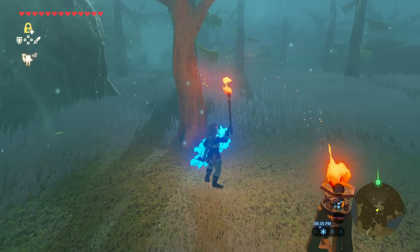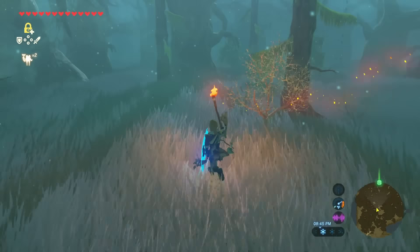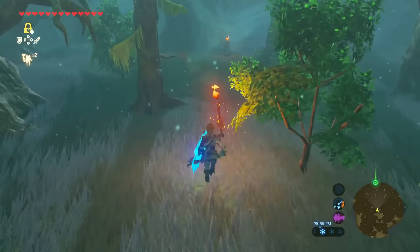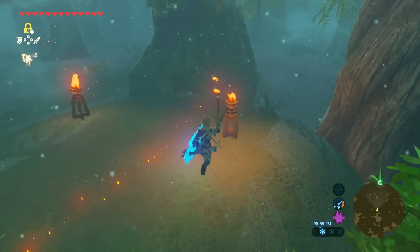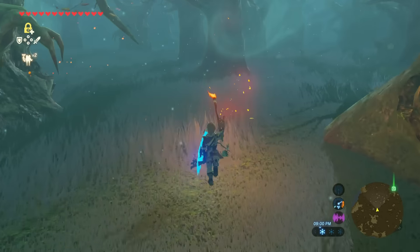It flickers off to the right a little, and here it gets a little tricky. Take your time because you don't want to get spit out back towards the beginning. Once you see another torch you can pretty much safely head towards it. Don't be afraid to stop and use your own torch. After these two torches there are no more in the Lost Woods.